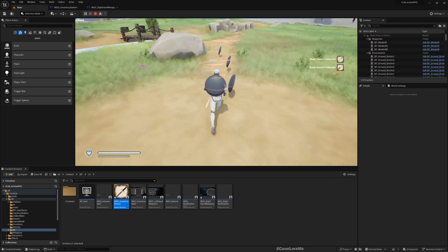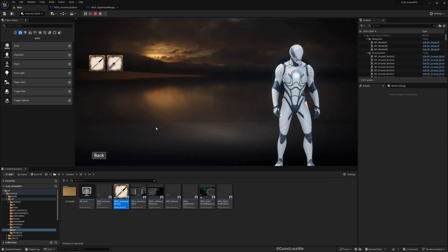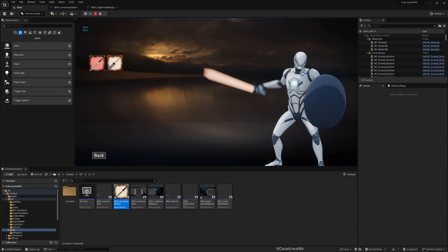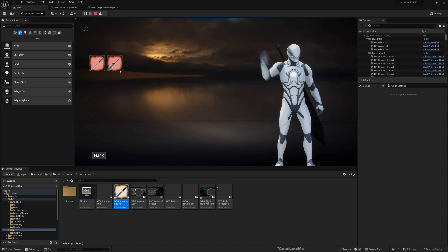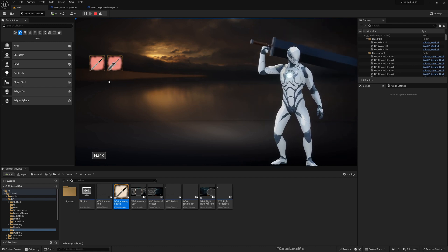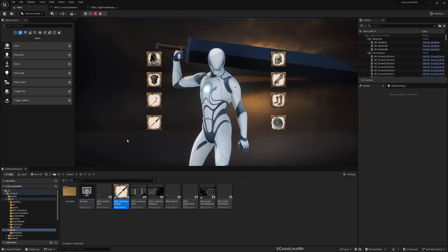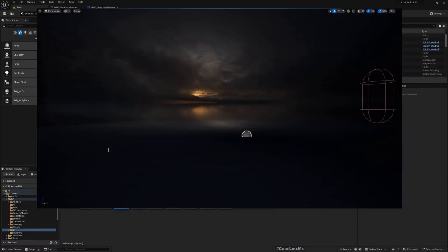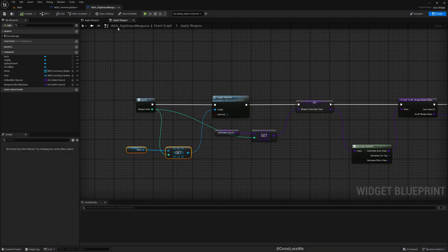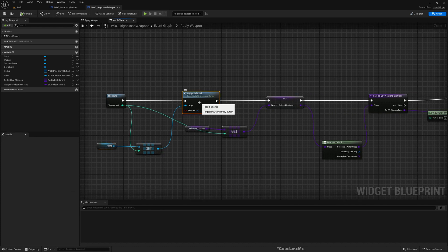Let's test. If I select now, you can see this weapon has been highlighted. If I select another one, that weapon is also highlighted but the first one is not. Now let's see how to return them to the normal state.